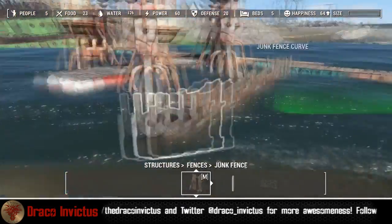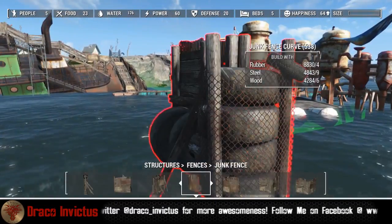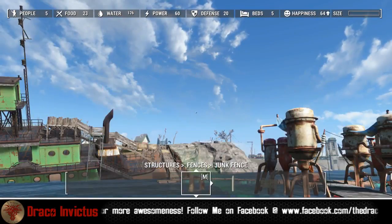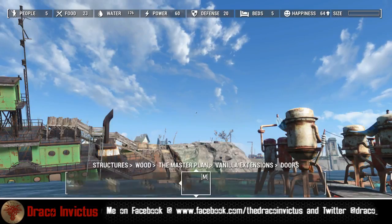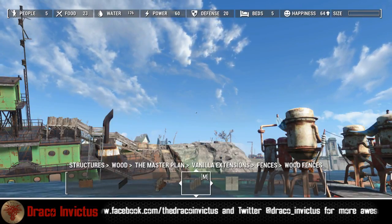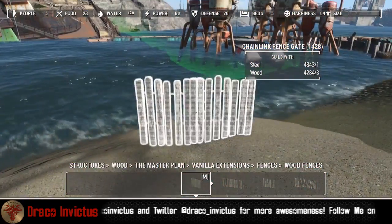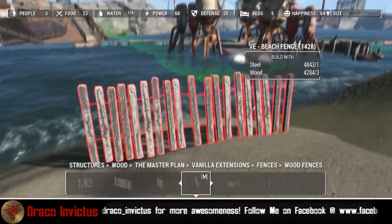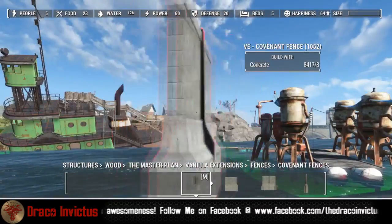Now we're going to go ahead and do the other side as well. There's a lot more distance between the land and that dock, so you'll see me running back and forth and swimming across and doing all those things. I'm looking through the different fences that I have. Oh look — beach fencing, that's nice. You see that at Nordhagen Beach. Those fences there — well, those are the covenant walls.